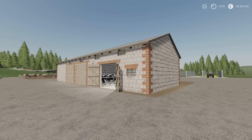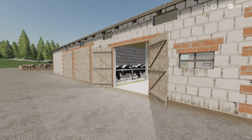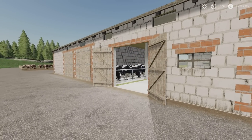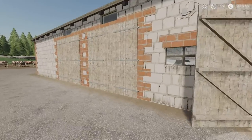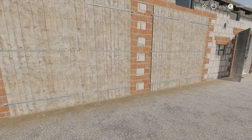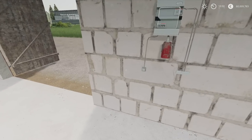In front of me we've got the Cow Shed. This is by Tomacek and Rafale5211. 12.88MB download, 13 slots on console. It holds 30 cows. It's Seasons Ready and Manure System ready as well. To the side, we have got some garage space and we do have lighting.